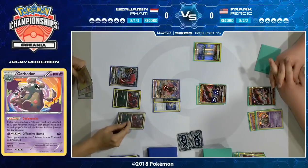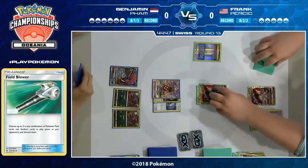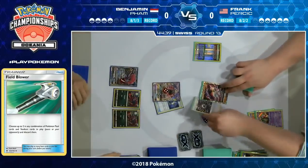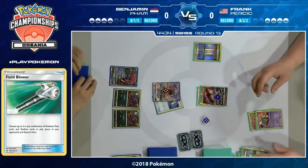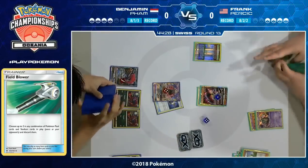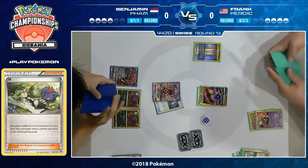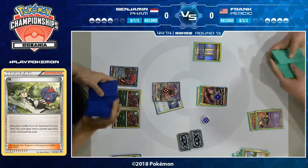He does Trade but doesn't find a supporter he can use. We know from his prizes there are quite a few supporter cards there. Pretty big hand for Frank though — he only had three cards, but those were an Enhanced Hammer, an Energy to start putting pressure, and a beautifully timed N. He's going to remove the Field Blower from Benjamin's hand. Benjamin only has one left in his whole deck, and this tool is going to be pretty relevant — if Frank can find a Floatstone or Fury Belt, he can lock out all the Trade abilities. Even Jet Punches will add up if you can't use Trade to find new Zoroark GXs.